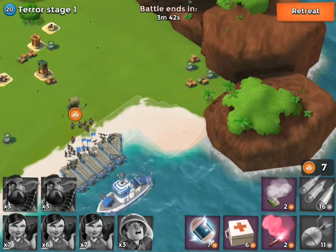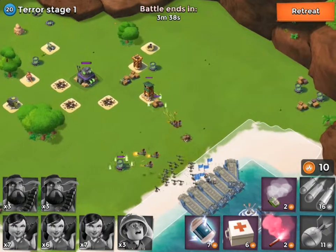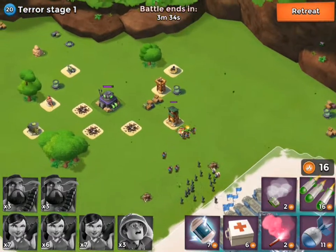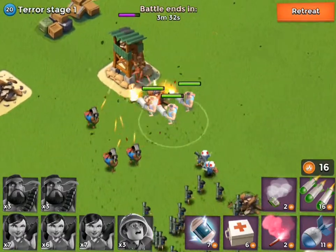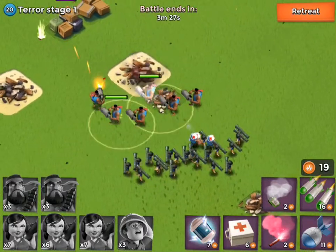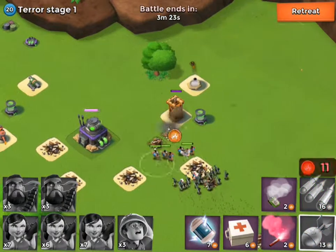I'm going to have to probably get another barrage in that area right over there. The medics are just such a cool troop because one, they run really fast, and two, look at this healing right now. The troops are generating more health than they're actually taking, which is really good. So they're just not dying, which is really awesome.